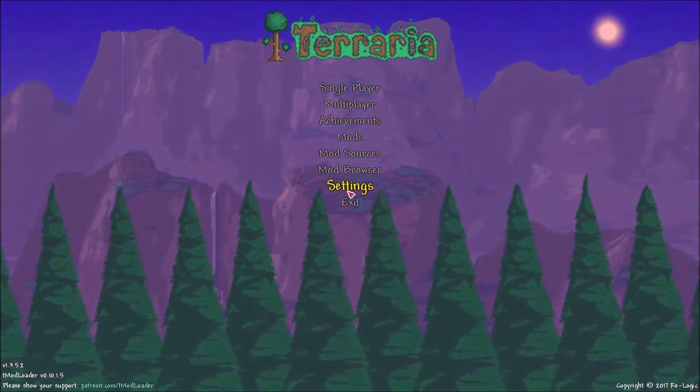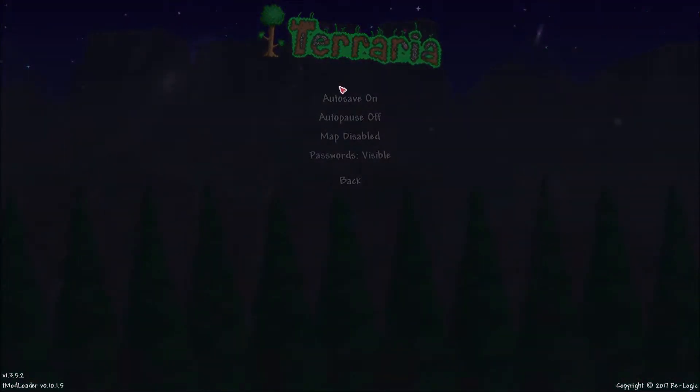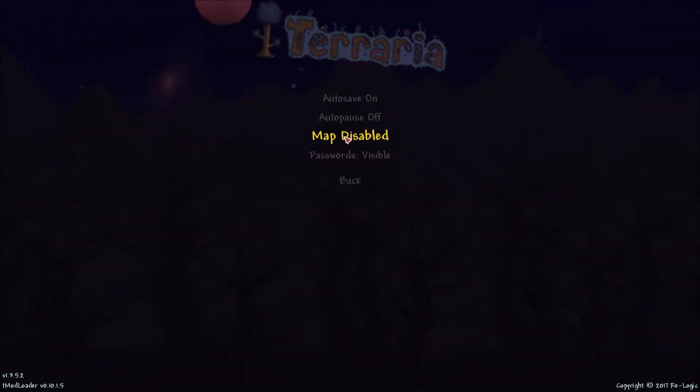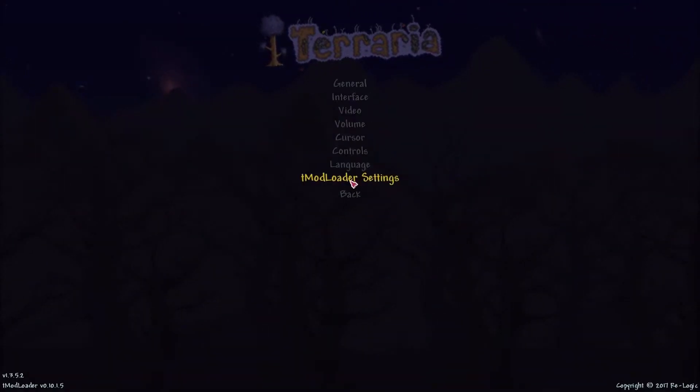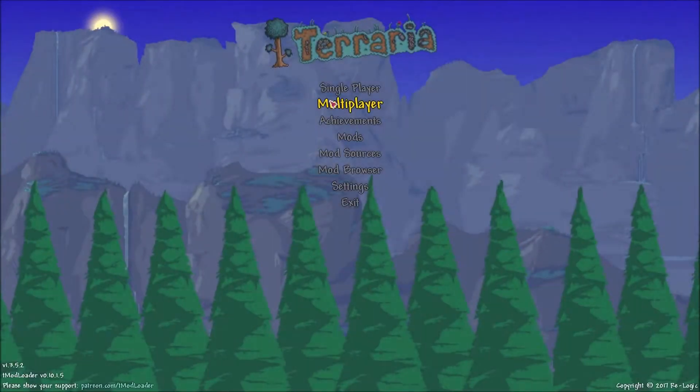What you have to do is save and exit, go into settings on the title screen, then click General. On that screen, it'll say map enabled or disabled. Make sure it says enabled, and then the map will be back for you, just like that.